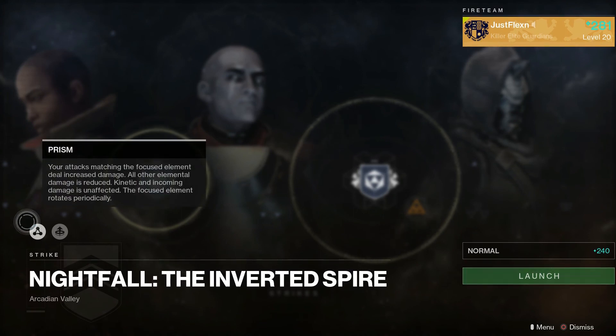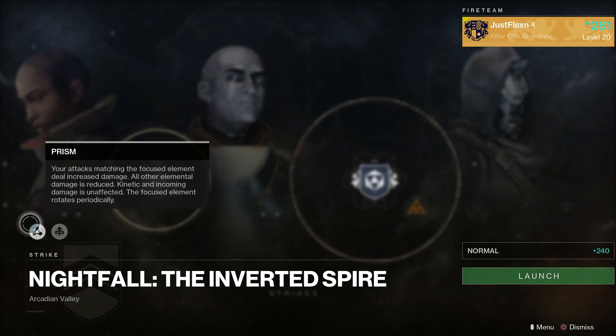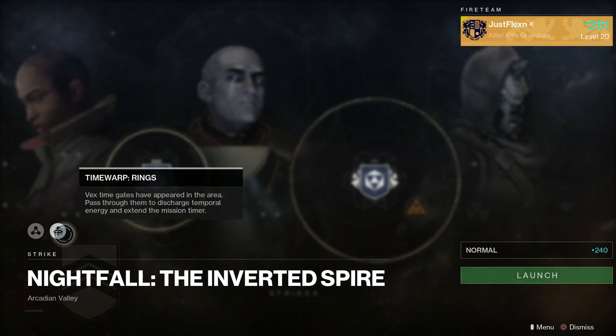Prism is back — that was there last week. Prism is essentially where the elemental damage rotates every 30 seconds, and during that phase that element deals increased damage. However, all your other elemental types are reduced in damage. Kinetic actually isn't affected and stays the same, but all the other elemental damages will have less effect, rotating every 30 seconds.